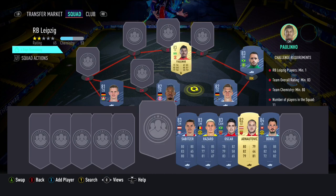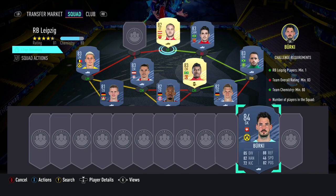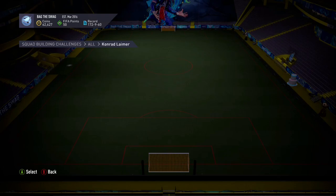In goal we have Kevin Trapp, with the three centre backs being Ginter, Boateng, and Sten Bender. At right mid we have Renato Augusto, the two centre mids being Paulinho and Sabica, with Thorgan Hazard at left mid. In the right forward position we have Oskar, with Arnautovic as our striker and Berkey at left forward.